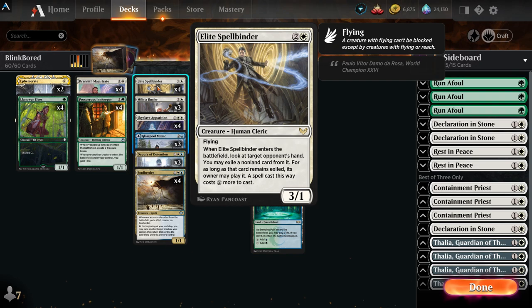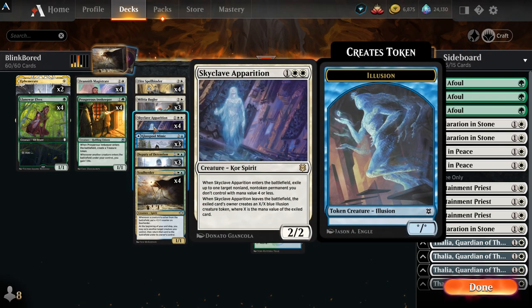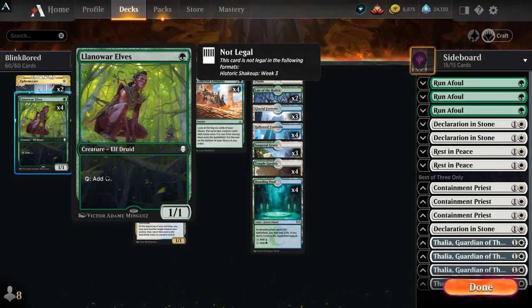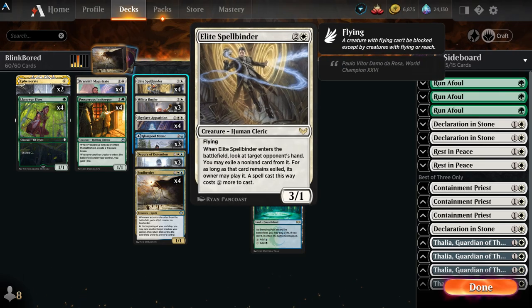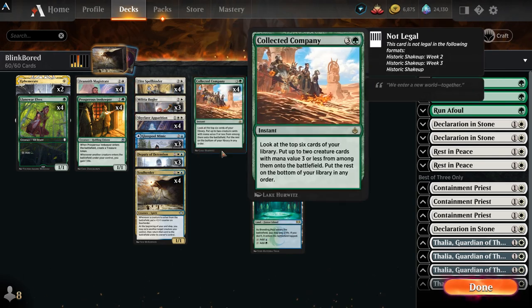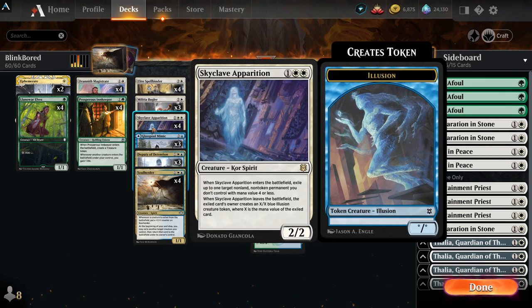So we have a big wall and a lot of life. Elite Spellbinder — the idea with this is we just make everything in our opponent's hand cost more, and then we beat them in the air with a three-power flyer. Three Militia Buglers can get essentially everything in the deck — the only things it can't hit are the Ephemerates, lands, Spellbinders, and Companies. It's a vigilance creature, so that's cool.